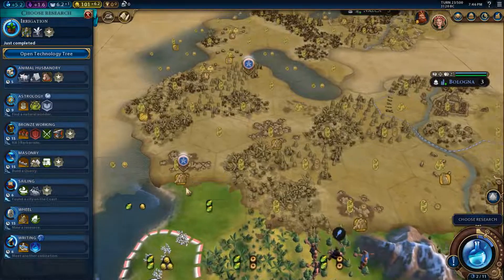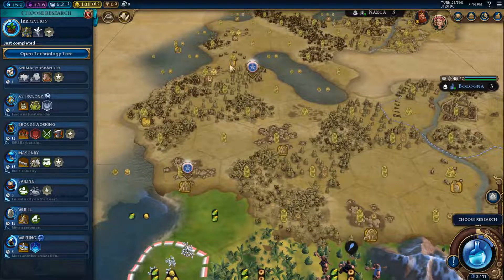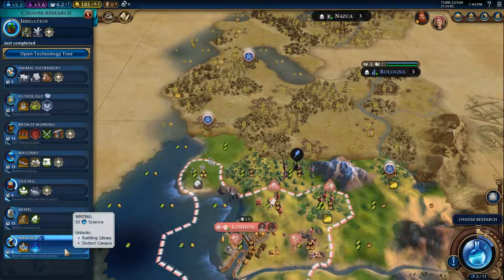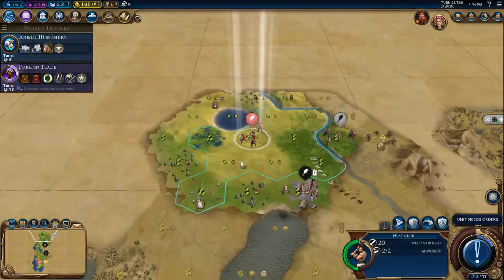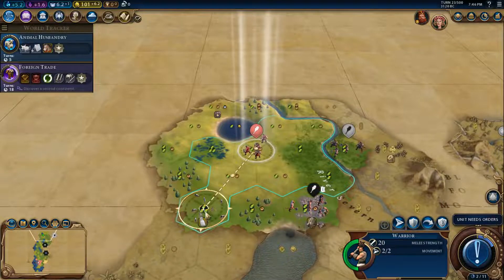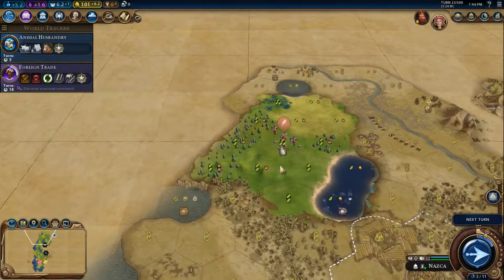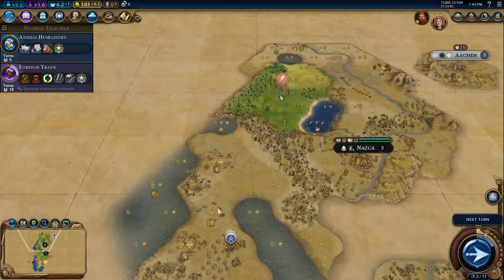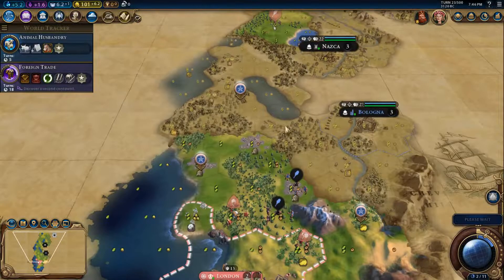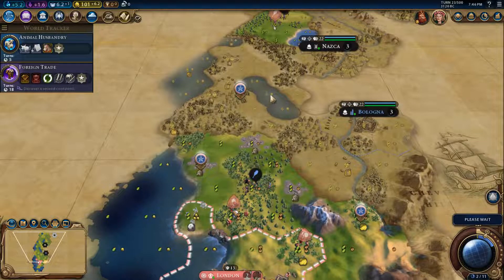Animal Husbandry — we don't need it exactly yet, but we will eventually. We can go either Writing or Animal Husbandry right now. I think I'll go Animal Husbandry just in case I need to get Archery quickly later on. There is definitely more room for expanding — I could get a nice city here, or even there to get a harbor next to the Pearls. We have options definitely. We could get a harbor on this lake — all of my trade routes will come from harbors instead of commercial hubs.